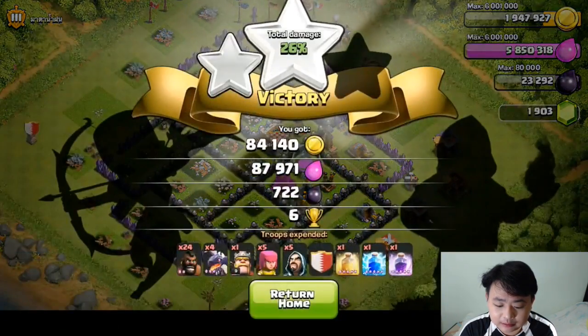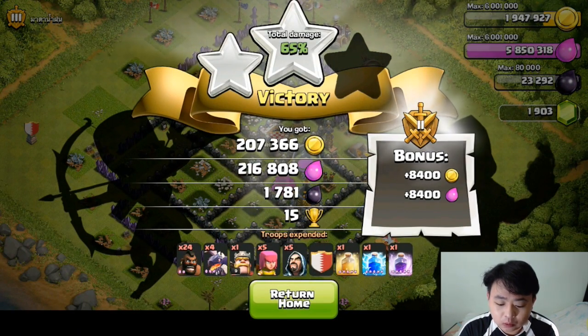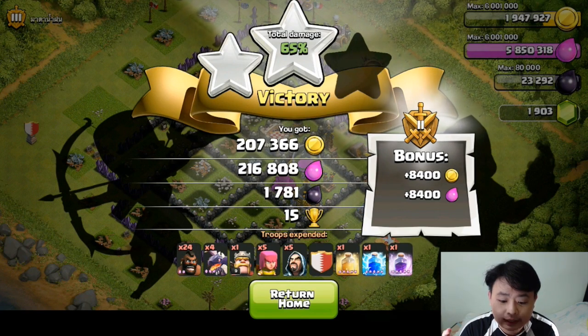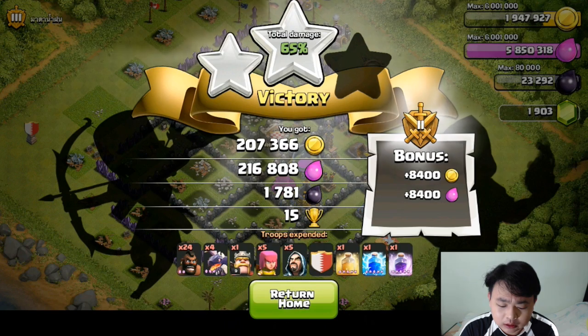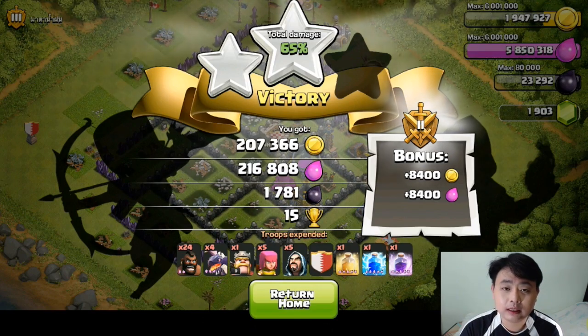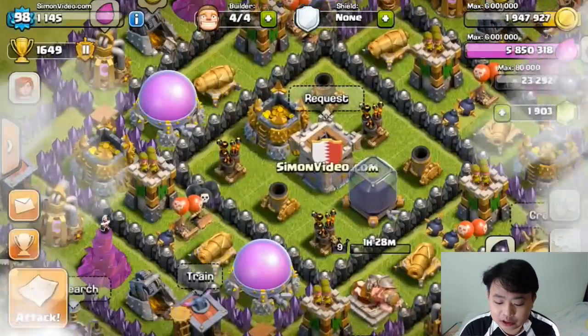One wizard is still struggling to beat up the clan castle. Final result: 207,000 gold and 216,000 elixir, 1,781 dark elixir. That's one key thing — dark elixir. 24 hog riders uses a lot of dark elixir, so at least I get some back. I'm going to try again using this same strategy and see if I can get a better battle result.